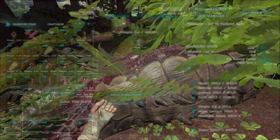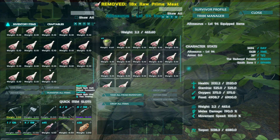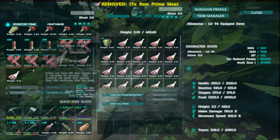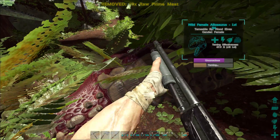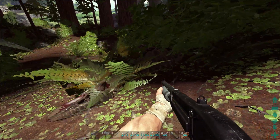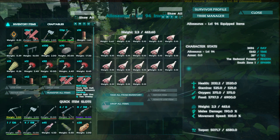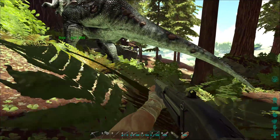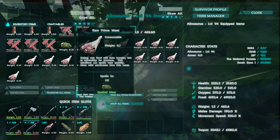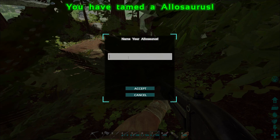I'm taking all this prime meat out now - his food is down almost 2000 so he's been sitting here a long time. I'm pumping all the prime in - looks like three minutes, totally enough time. Oh no, his taming effectiveness dropped because a carno attacked him while I was checking his stats - that's really sad since this has been a full prime tame. I've been sitting here forever with this guy. There we go - we'll go with Ally.